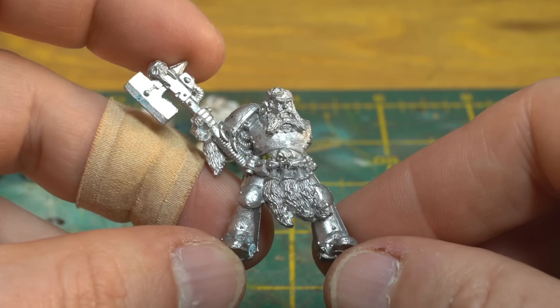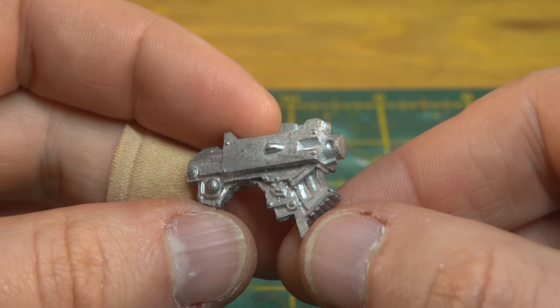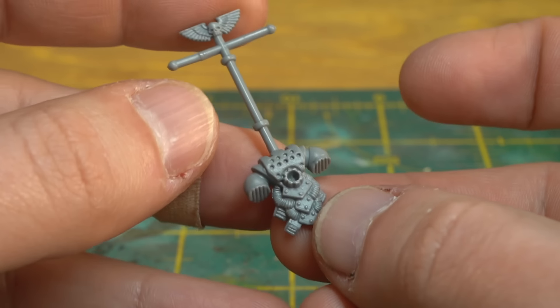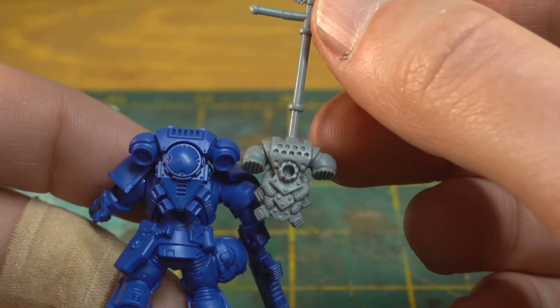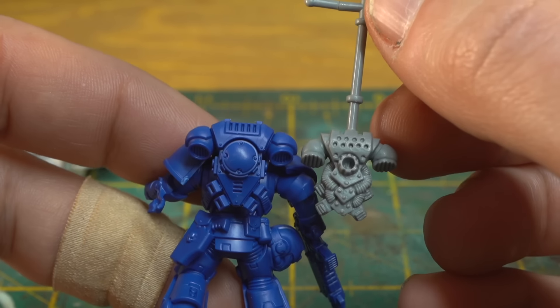In terms of weapon options, we've got two missile launchers, a Las Cannon, and a Heavy Bolter. We've got four regular power packs, and one power pack with a banner pole for the Sergeant. I still think it's pretty cool that 30 years on, the proportions of these power packs hasn't really changed much at all — a little bit bigger, sure, but they're basically still the same. What a great design.